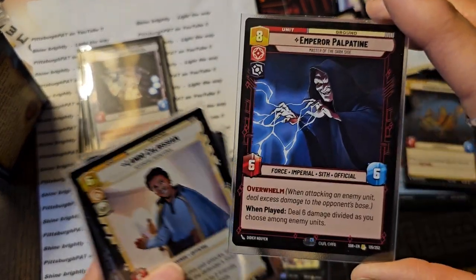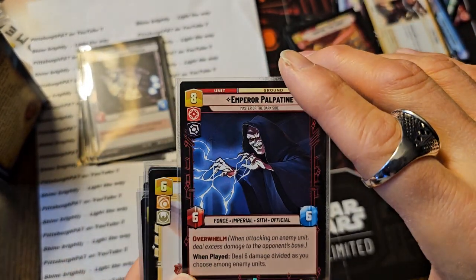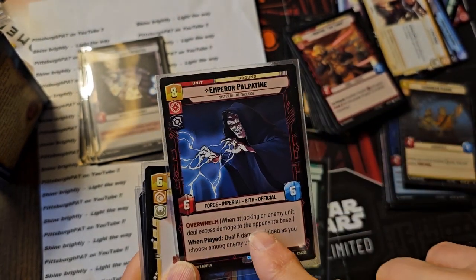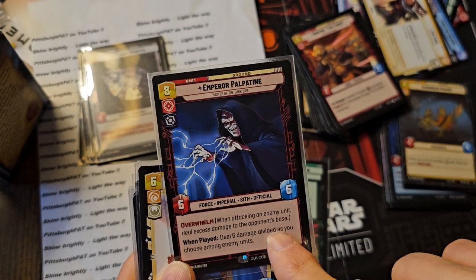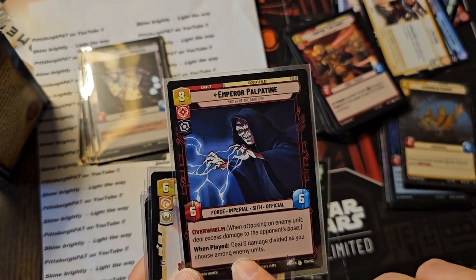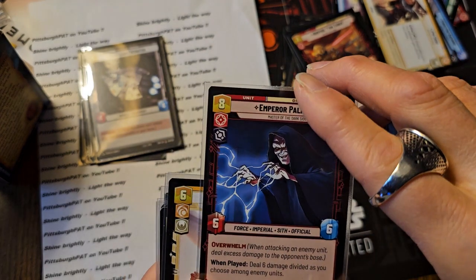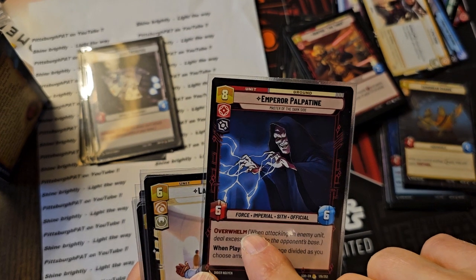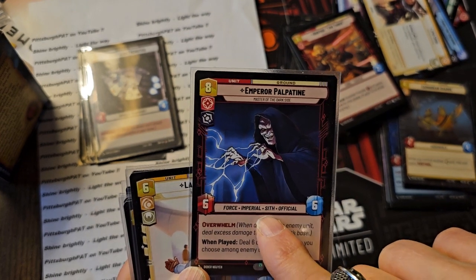Emperor Palpatine - I do have this one already. This is a later game card when you ramp up and overwhelm. Attack an enemy unit, deals excess damage. And deals six damage divided as you want among different enemy units when you play this card. And he's Force, which is great - so if you have Force Choke or Force Throw, very cool.